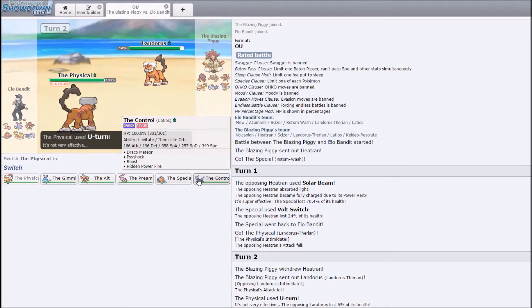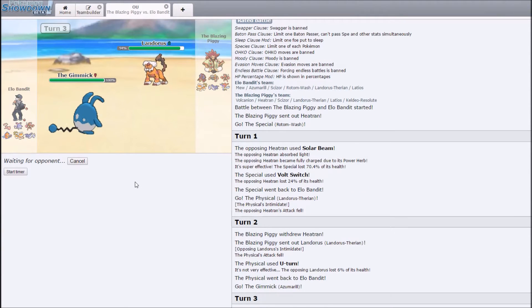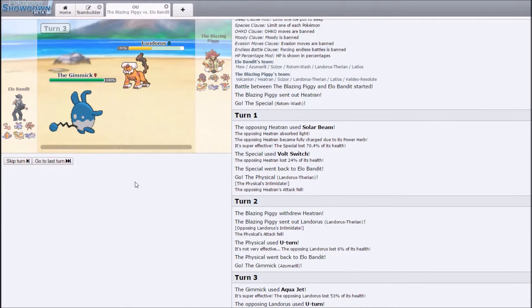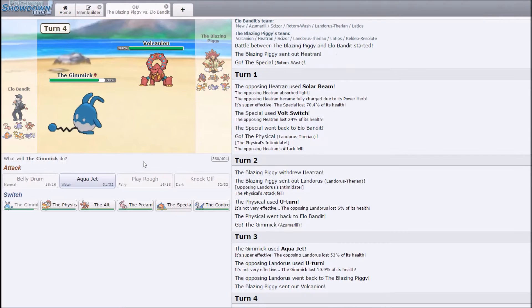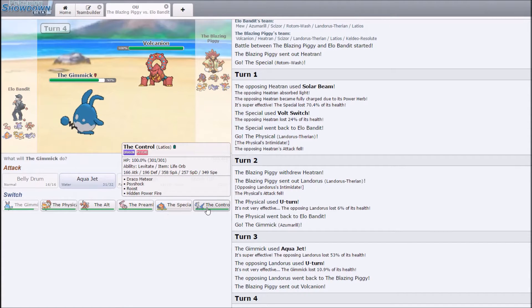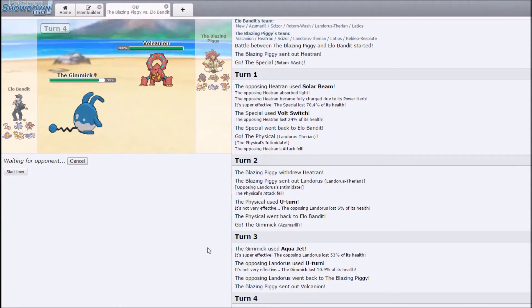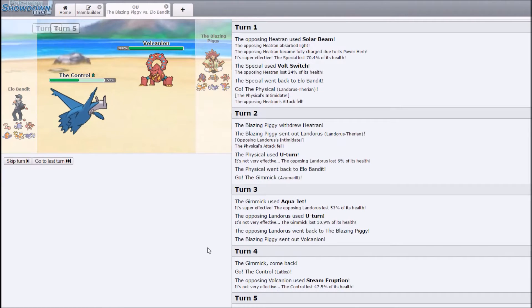I could go either Rotom or Latios, or I could just use Azumarill — that seems fine to me, just Aqua Jet him. He could switch to Volcanion here but I kind of doubt it. Not really as much damage as I would have liked, but I'll take what I can get. Volcanion does come out and my Rotom is unfortunately low. I have Latios to tank a fire or water attack and do a significant chunk back with Draco. No burn — we're good.